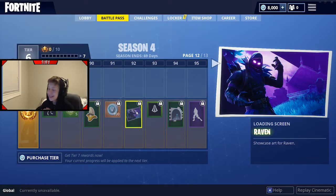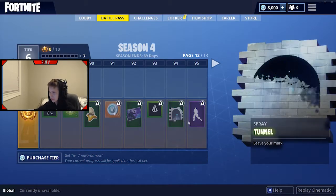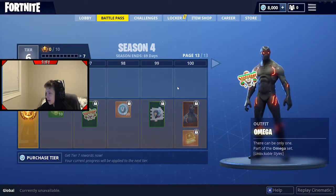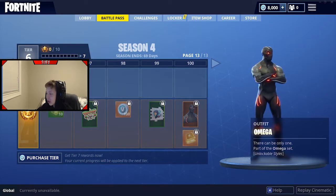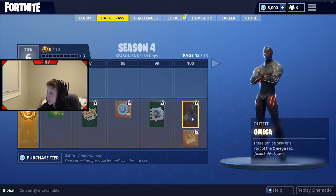Nearing the 100th tier, I'm so excited. Anyways, Raven - Raven loading screen. I gotta show that one off. Omega - yo! This looks pretty sick, you're just running around as this robot and the glow is red and orange. You guys know what I just said about red - I love my red. That is amazing - that is our 100th tier, Omega! And we're also gonna get Omega challenges - earn additional styles for Omega. Maybe we'll get a full set for him, that would be pretty sick.